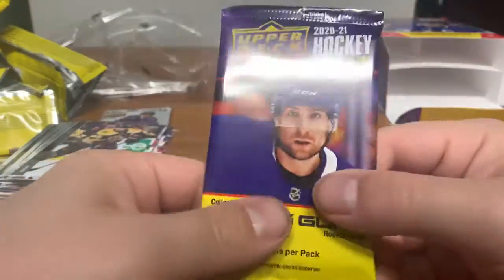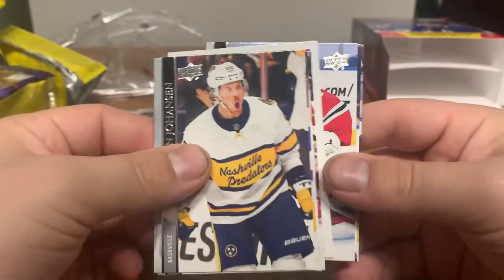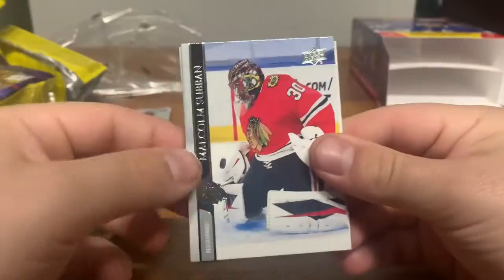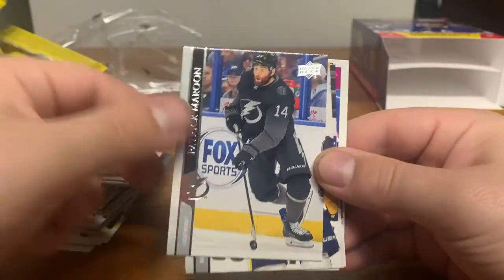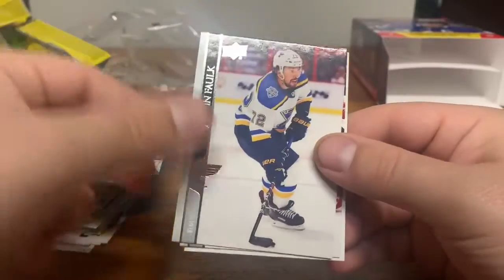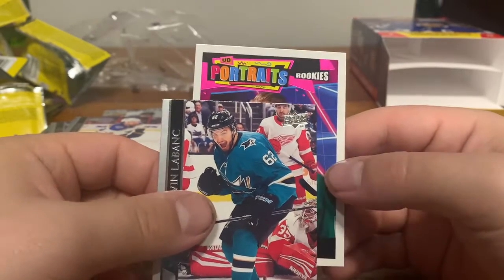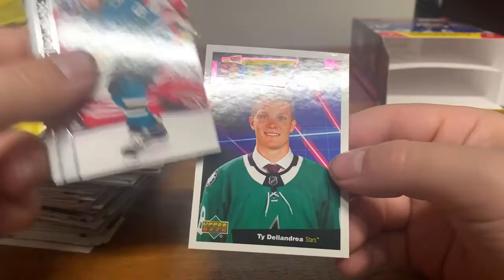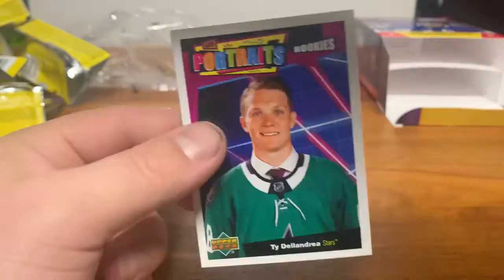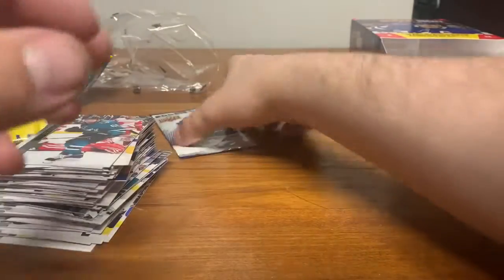In our last pack from the normal blaster before we get into the rookie pack — looks like we might have another portrait rookie in here. Yeah — Malcolm Subban, Hayward, Pat Maroon, Ryan Johansen, Kim Fowler, Justin Faulk, Leblanc, and then a portraits rookie for the Stars — Ty Delandria. I pull this dude all the time. I think this is the first portrait I have of him — hopefully he turns out to be a good player.